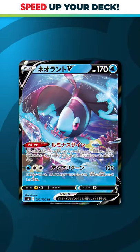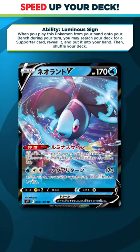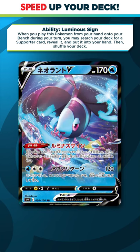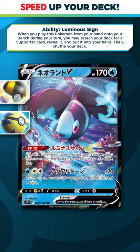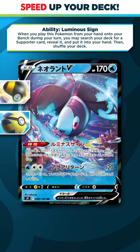The first one is the very hyped new Lumineon V card, which allows you to search your deck for a supporter card whenever you bench it from hand. Every single copy of Ultra Ball and Quick Ball in your deck is going to be another way that you can guarantee to find yourself a supporter to draw more cards.